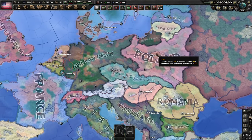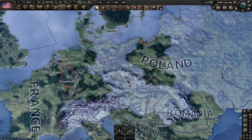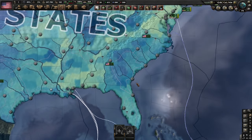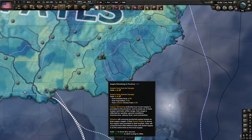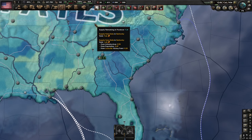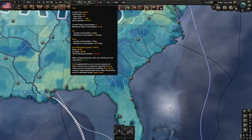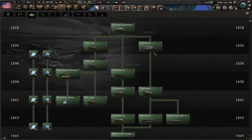Lastly, tank divisions use a lot of supply. Looking at your supply networks, tanks are expensive to maintain. A huge number of tanks in one place strains your supply which makes offensive operations harder — and that's exactly what your tanks are for. You can balance this out by improving supply in general or using logistics companies to reduce supply consumption. The other thing tanks need is fuel — not everybody has fuel. Be sure you have enough fuel to run all these tanks, because without fuel tanks are pretty useless.